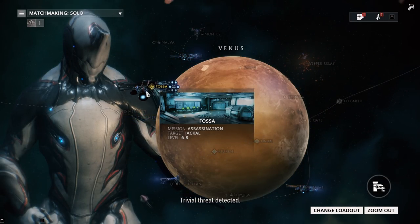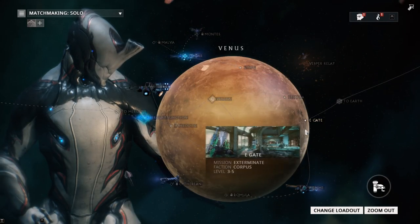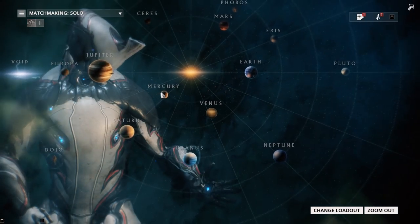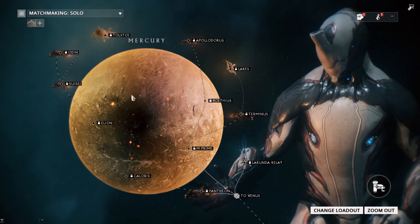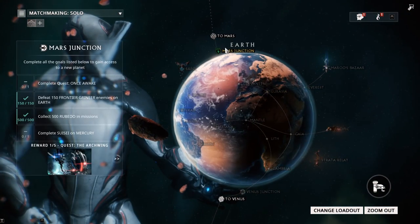You definitely want to make sure that you have all those Rhino parts gathered up and that's pretty much it. Venus is super easy, and really the next challenge is Mercury. There's a quest on Mercury — it's super linear, so it's super easy as well. And from that point onwards we're going to be moving on to Mars.